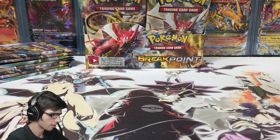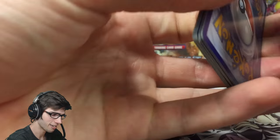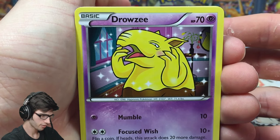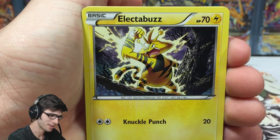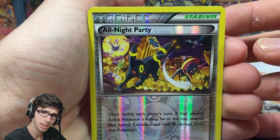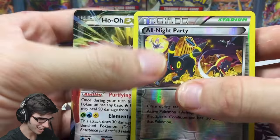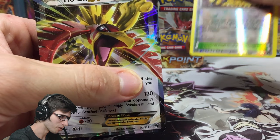Next pack — Mega Gyarados pack art. I won't dwell too much on the regular rares as I've personally seen a lot of them, and if you're watching this, Breakpoint has been out for a month or two now. We got Bursting Balloon, Durant, a Blue Blade — can we have a party with the pull that's behind here? Yes we can. All Night Party coming through with the goods — that is sweet!